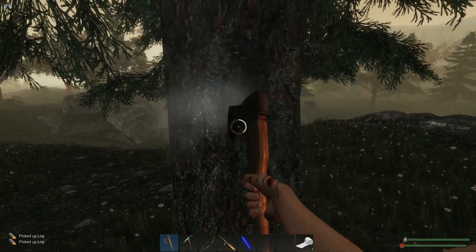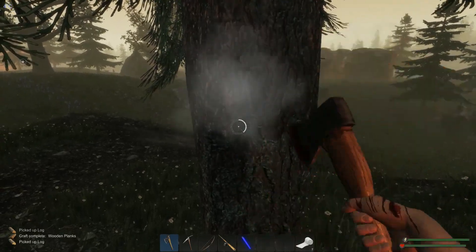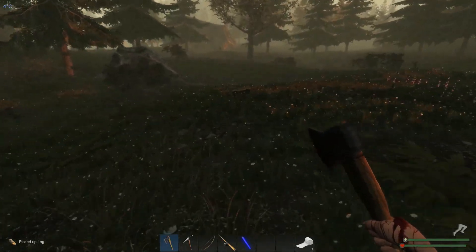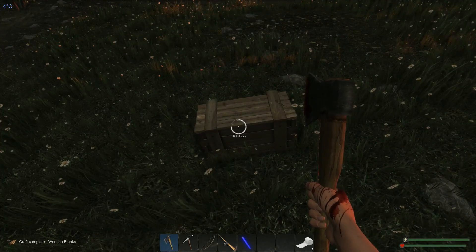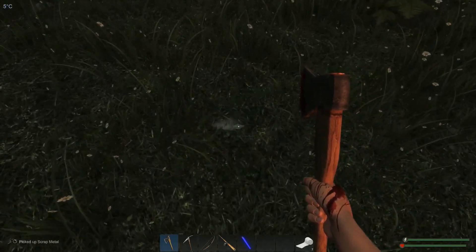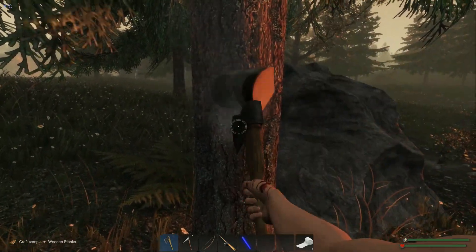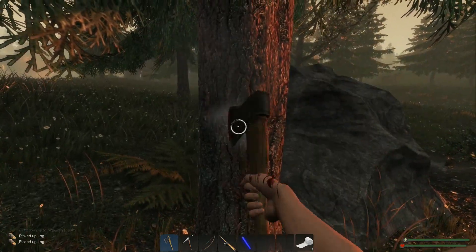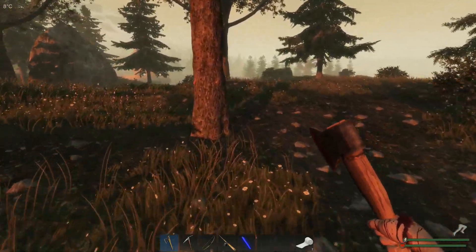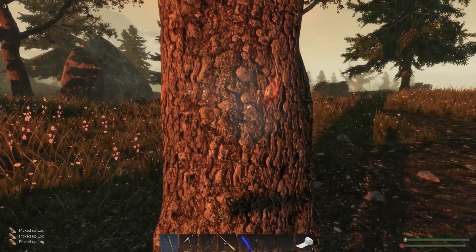Welcome back survivors, Disturbsy here and we are back in Subsistence. I spent all night running around gathering up wood, getting closer to being able to mess with the greenhouse stuff. Not quite there yet. I like to make sure we have plenty of wood before we even try to begin on that because I'm going to get the floor plan laid out before we ever even think about touching that glass, just because of how difficult it is to make.